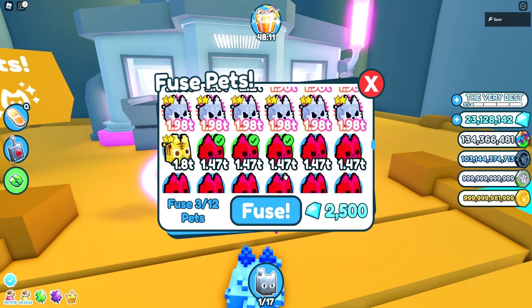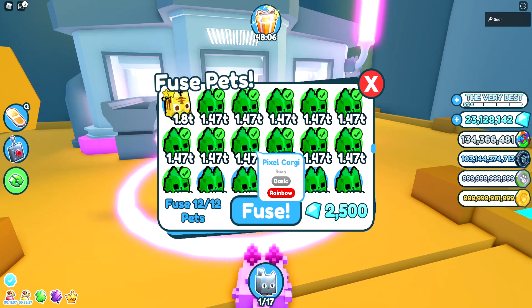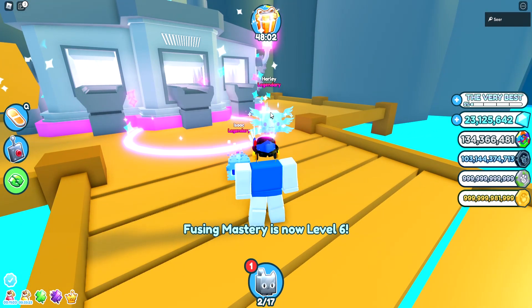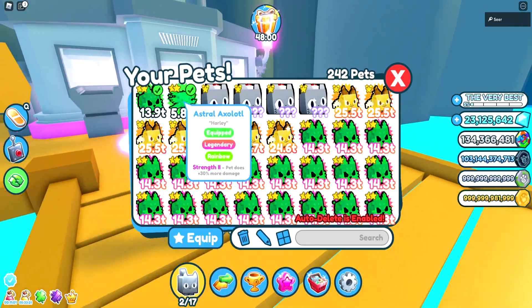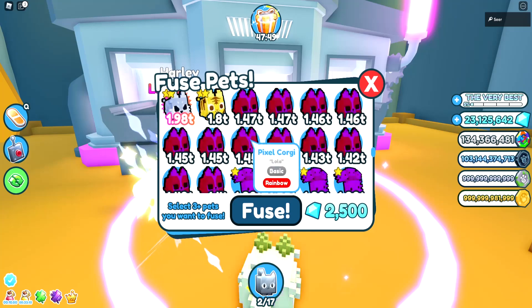What if I fuse 12 of these Corgis? I'm pretty sure that's the second egg. Let's see what I get by fusing 12 of these. That's an Astro Axolotl — that's not even from these eggs. That is a bad fuse to do.